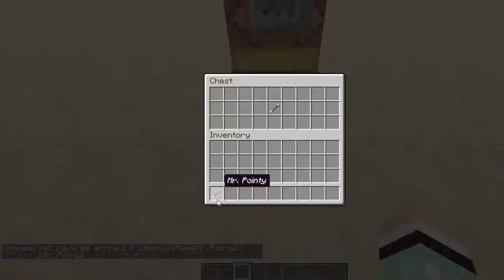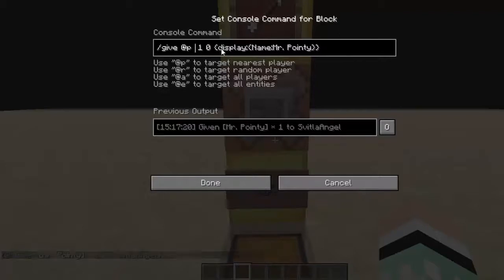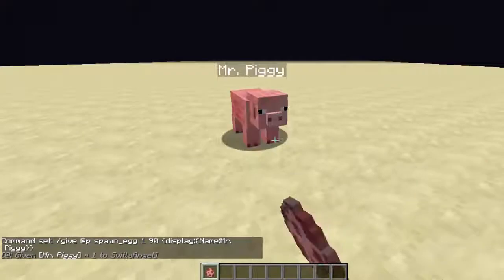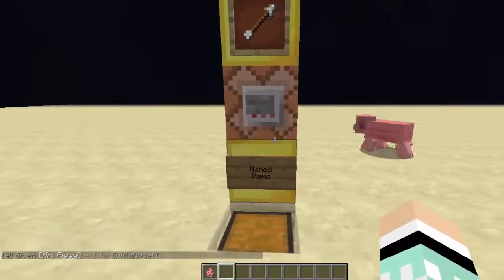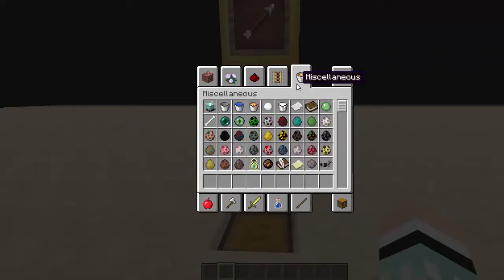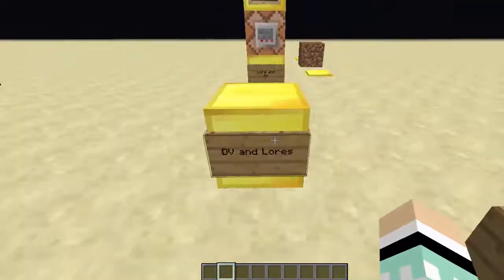One thing to note: you can actually use this on a spawn egg and it'll spawn the mob with the exact name you wrote. So if I write the spawn egg command with value 90 - which is a pig - and write 'Mr. Piggy' as the name, I get a spawn egg called Mr. Piggy, and when I use it I get a pig called Mr. Piggy. I've done a couple of videos on spawn eggs - I'll put a link in the video - giving you the IDs so you can use command blocks to get all these spawn eggs.